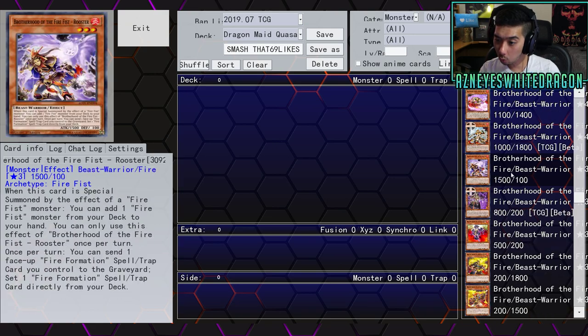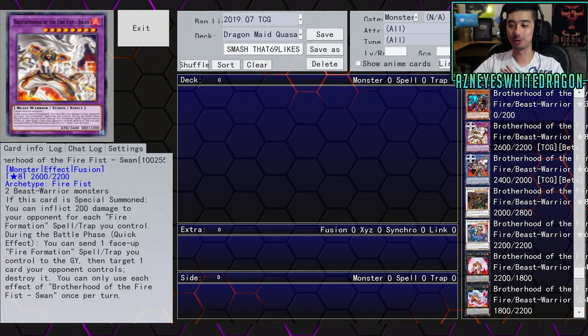They got a Fusion too — Brotherhood Fire Fist Swan — it's a Fusion, 2600 attack, 2200 defense, Fire Level 8, requiring two Beast-Warrior monsters. If this card is special summoned, you can inflict 200 damage to your opponent for each Fire Formation spell/trap you control. Then during the battle phase as a quick effect, send one face-up Fire Formation spell/trap you control to the graveyard, target one card your opponent controls and destroy it. You can only use each effect once per turn. So it doesn't negate either — both of these have kind of halfway effects. I feel like it's just not enough.